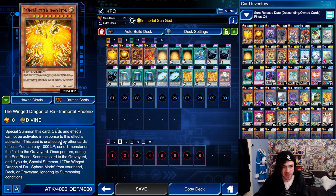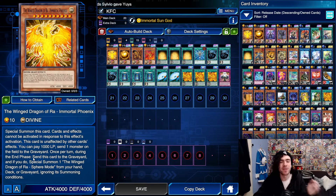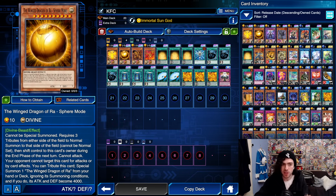Very scary in a 4000 life point game. If the Winged Dragon of Ra is sent from your field to your graveyard while this card is in the graveyard, this card summons itself to the field. You can pay 1000 life points to send one monster on the field to the graveyard — no once-per-turn written there, so this thing can remove your opponent's entire field as long as you have the life points. Once per turn during the end phase, send this card to the graveyard to summon a Winged Dragon of Ra Sphere Mode from your hand, deck, or graveyard ignoring summoning conditions.